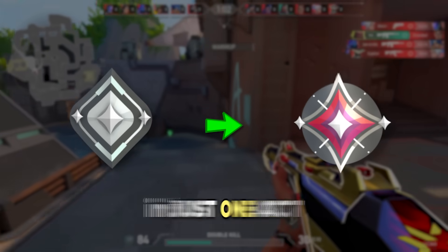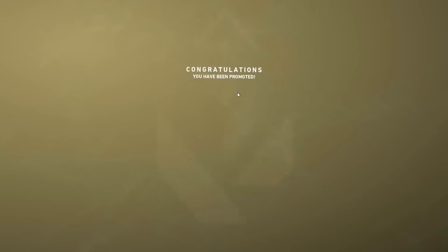Hey, I'm Cero and I have ranked up from Silver — yes, Silver — to Immortal in just one act, with Radiant following shortly after.